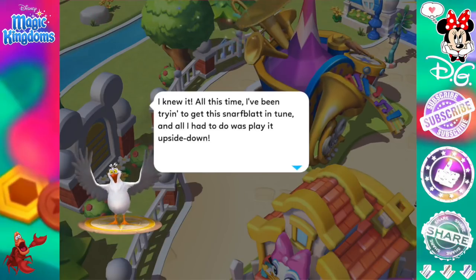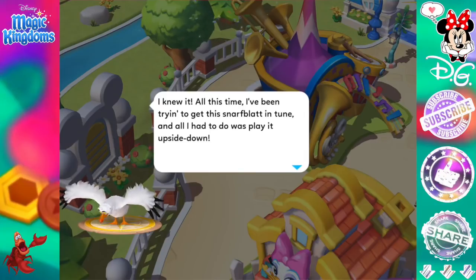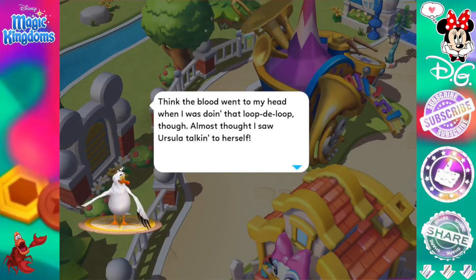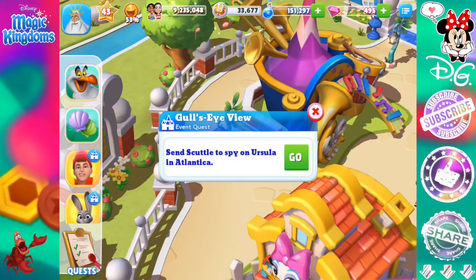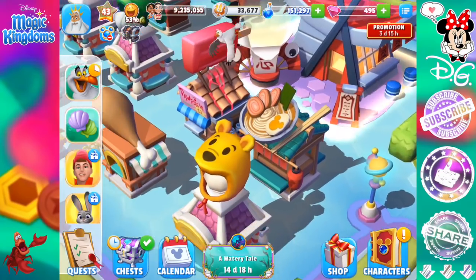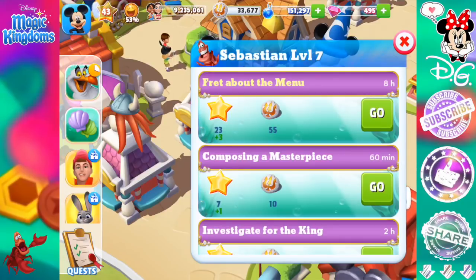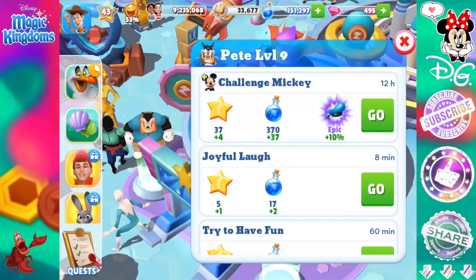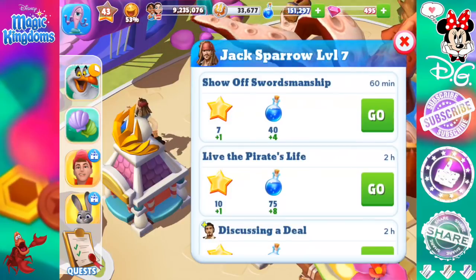Oh, Scuttle dialogue — we haven't had that for a bit. All this time I've been trying to get this Snarf Lad in tune, and all I had to do was play it upside down. Almost thought I saw Ursula talking to herself. Wait — Gull's Eye View, send Scuttle to spy on Ursula in Atlantica. Wait a second — how is he getting under the water to see that? These things are a little bit confusing to me still. I know it's a theme park, but still. So I'm still not going to get Sebastian to fret about the menu just yet — that side quest will have to wait until I unlock Ursula.